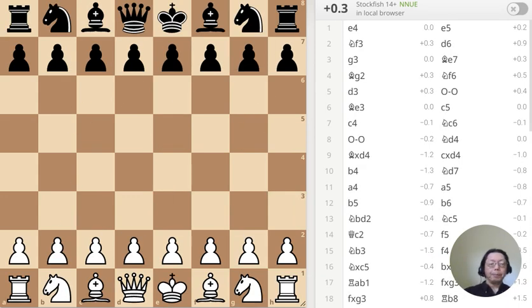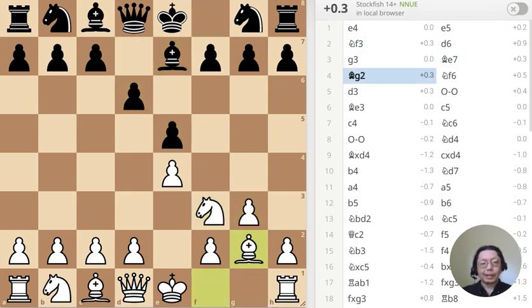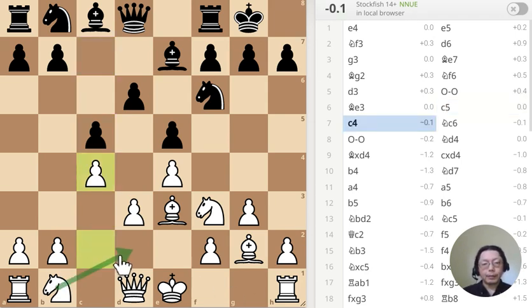Let's get to the game now. The beginning is pretty standard — King's Indian Attack, basically. Although it's not standard that the knight goes here and the queen goes here with the pawn only there. Another non-standard thing is that the king usually castles over here. Let's move on.